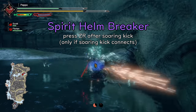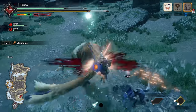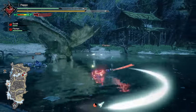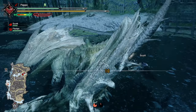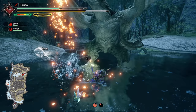Spirit Helmbreaker: the motion value increased from 25 to 46. The 7 hits will land even if the hunter gets staggered before they appear on screen. You can no longer move forward, right, or left in mid-air. It's faster compared to World Iceborne's version. It doesn't refill the spirit bar anymore.